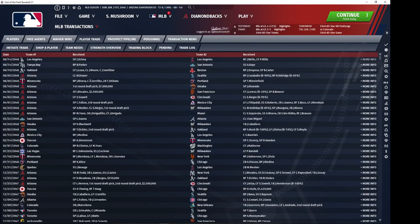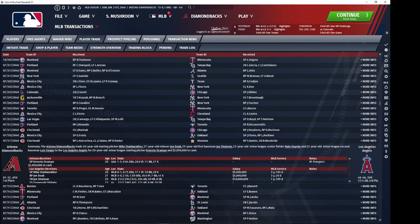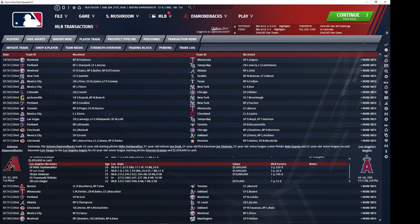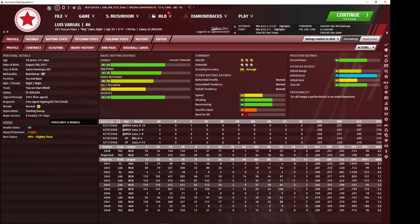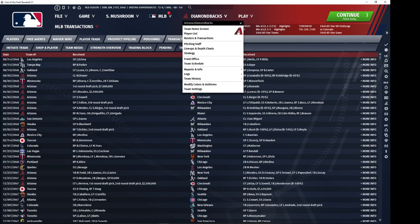Then we have Ernesto Ocampo, who was another trade in the same year. We gave up a lot. This guy was one of my better pitchers at the time — he obviously declined quickly. This other guy was a pitching prospect that was up and coming, but he could not develop his third pitch, so he ended up as a reliever. However, this guy was a really star-level first baseman for me at the time. These other guys were pretty much just relatively meaningless prospects — a utility guy that never made it to the big leagues.